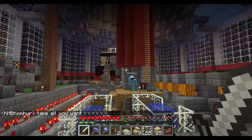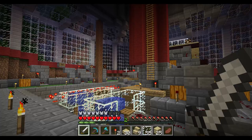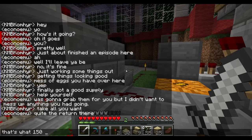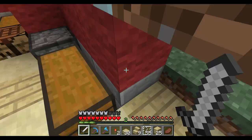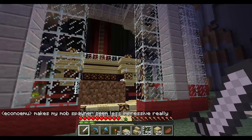My friend Biff, AKA Econo Emu, came over for a visit. You can see his skin is shoop-de-whoop — it's kind of funny. He's just checking things out. I've got things going well over here in the front. 150 chickens gives you a lot of eggs. I think this is looking really quite nice.